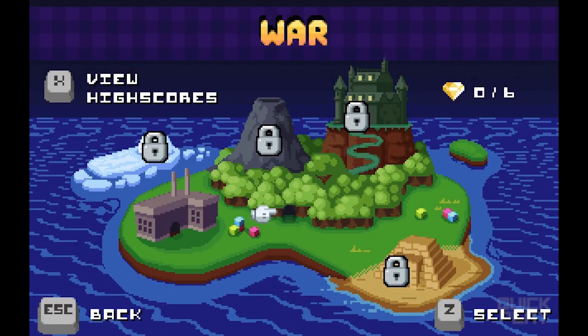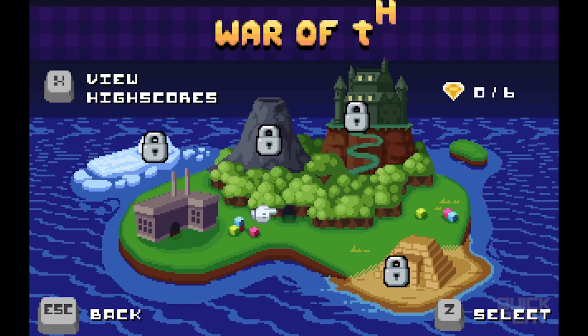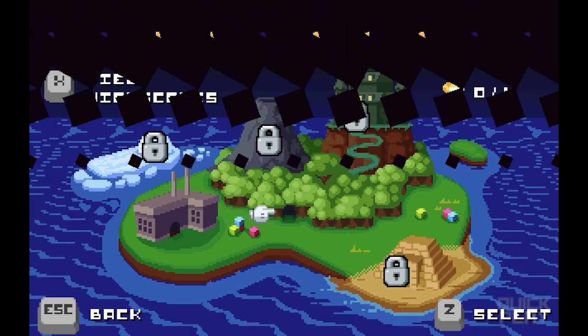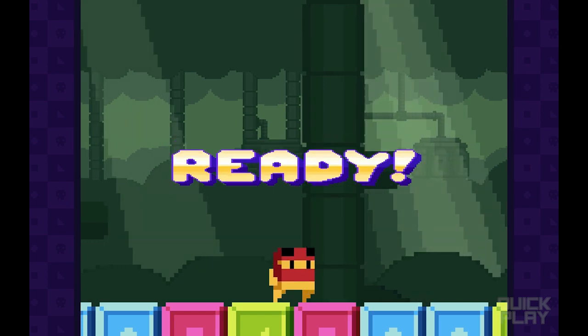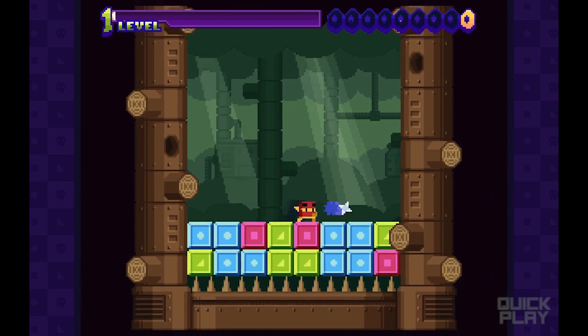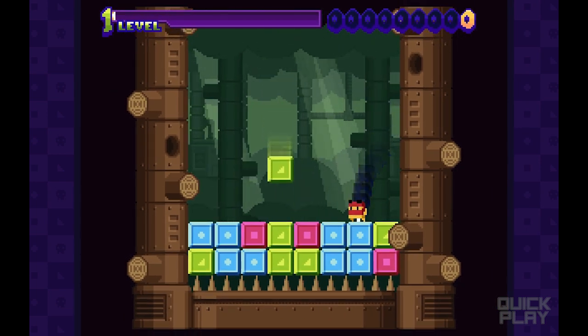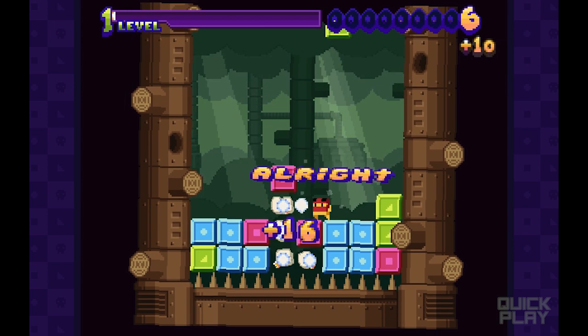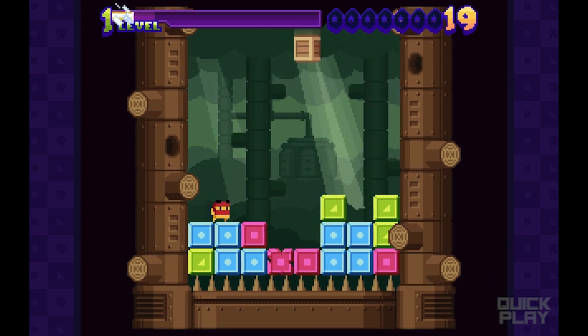Let's go ahead and do a different stage. We got War of the Woods unlocked — go ahead and select that and we'll see what this is all about. I've never played this one before. I'm a ninja! I got a ninja star. Double jump — that's kind of cool. Taking me a little longer to break these blocks, but of course I'm still level one.